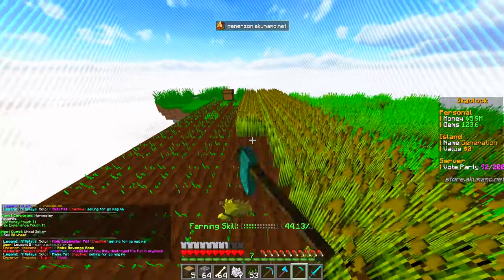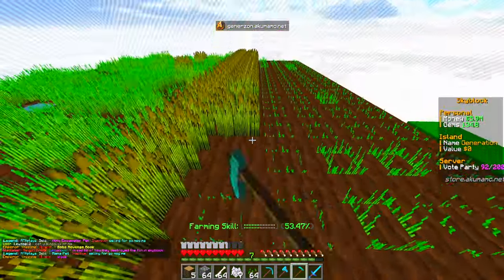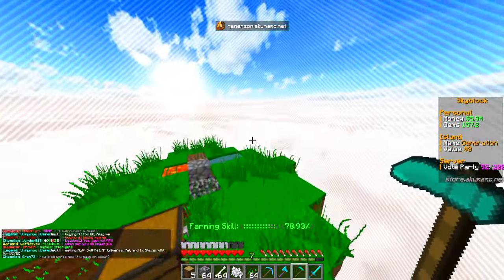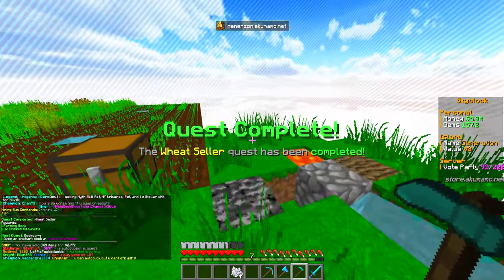Quest complete already on that one - nice and easy. Now we've got to sell 50 wheat. We do have a wheat satchel - I forgot it gives you that as a reward for one of the other challenges. Let's go sell it all - slash sell all. There we go, perfect.